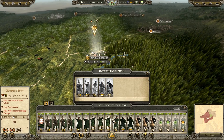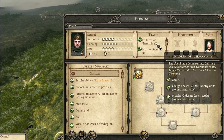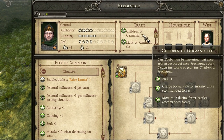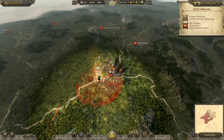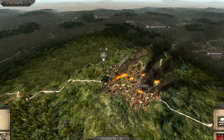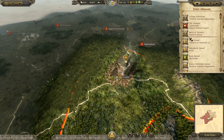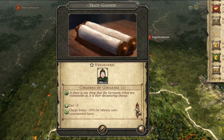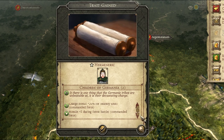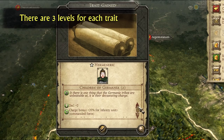For example, let's look at the unique traits for the Suebi again. The description of the Children of Germania trait says: 'The Suebi may be migrating, but they will never forget their Germanic roots. Teach the world to fear the Children of Germania.' So how will we make the world fear us? By destroying enemies, obviously. If you win enough attacking victories, you will reach Children of Germania level 2, further increasing your benefits. This is the same for every faction, and each trait and heirloom has levels 1, 2, and 3, with improving bonuses at every level.